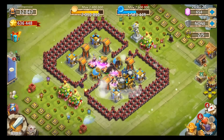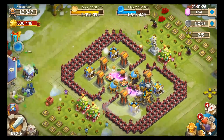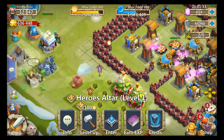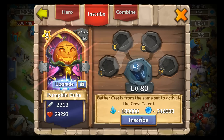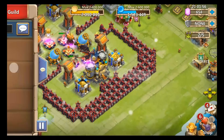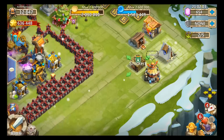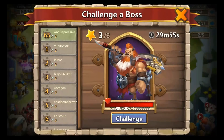Hey guys, welcome back. This is the part 2 video about the berserk pumpkin duke, and we're going to start the boss soon. I'm planning to only throw in my pumpkin duke to show you its damage. I removed all quests so the damage and health should be exactly the same — they're both level 160, skill 8. The only difference now is the talent.